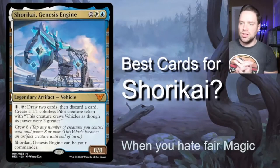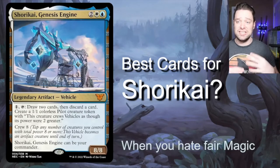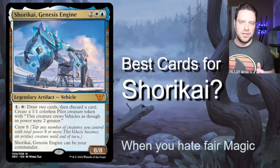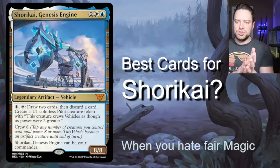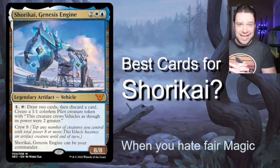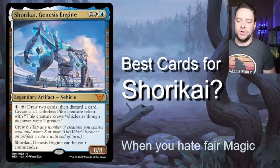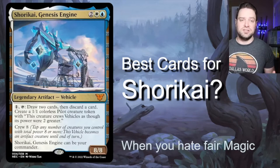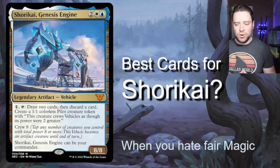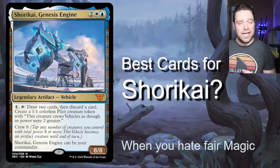All righty, shall we? So Shorakai is really, really cool. He is a four-drop artifact vehicle. Everyone I've been talking to has been saying Shorakai is way more powerful than the other commander, so I'm going to talk about him today because I think a lot of people are building around him. Shorakai is a legendary artifact vehicle that costs one mana and tap: draw two cards, then discard a card.